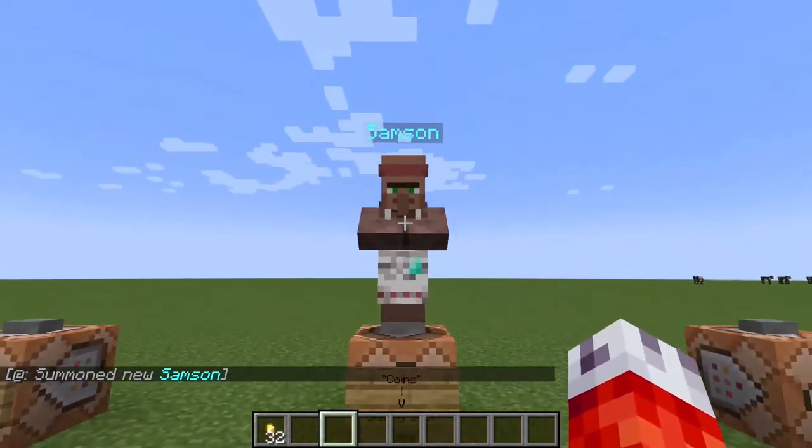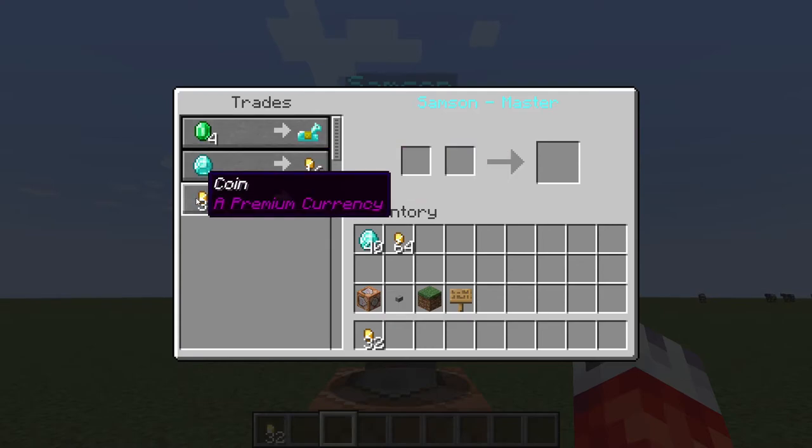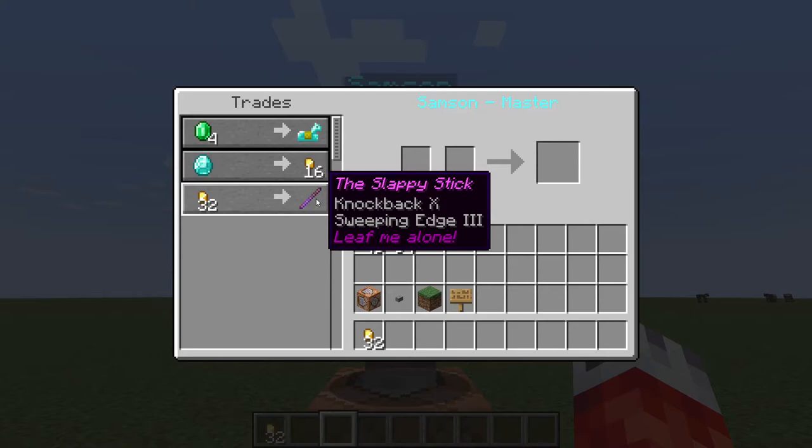You can see he's still wearing his outfit, and if we go ahead and talk to him, you can now see that in addition to the first two trades we gave him, he also now takes 32 coins — the same as these coins — for the Slappy Stick. You can see it's written in light purple, it has its lore 'leave me alone', with Knockback 10 and Sweeping Edge 3.